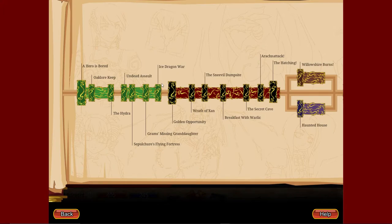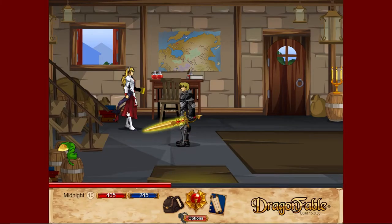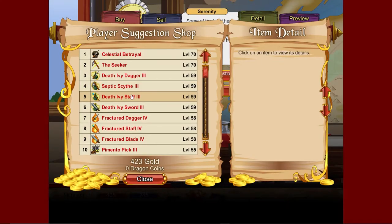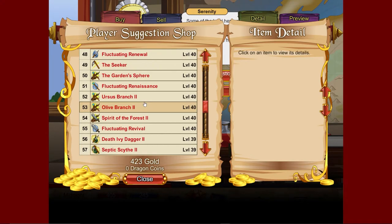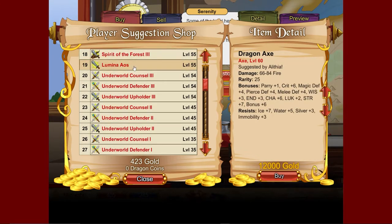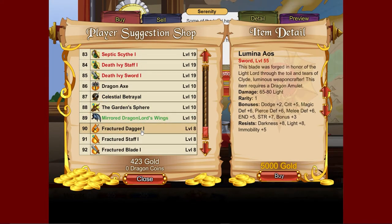But first there is one thing I forgot to mention at the end of the last video. If we go to Serenity in the inn, go to talk, and then go to the play suggestion shop, there is actually a bunch of weapons we can get. They are pretty good weapons — they go up to about level 60 before you start needing a dragon amulet for them. So you can get every weapon here up to level 60, which is very good to know.